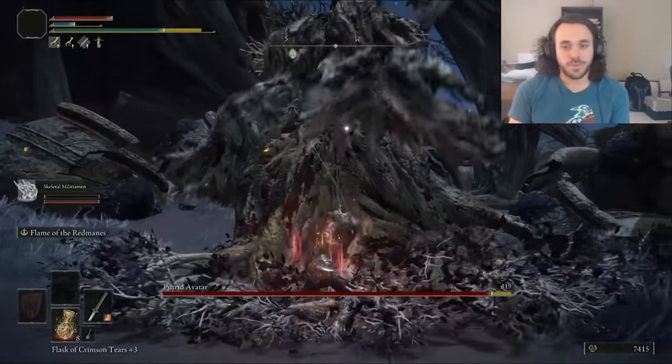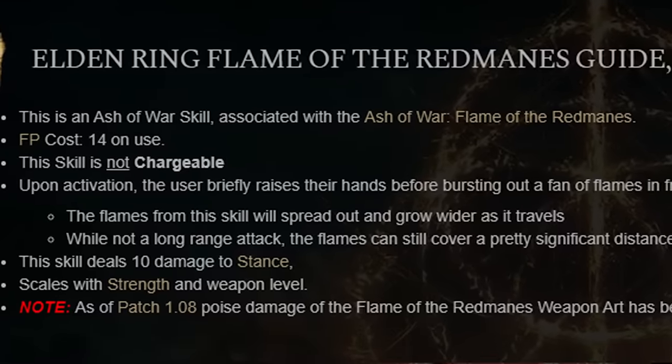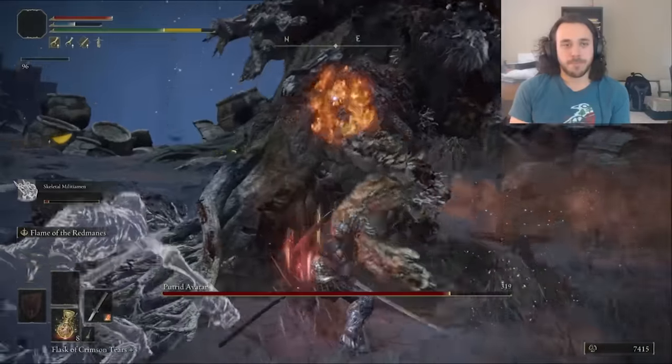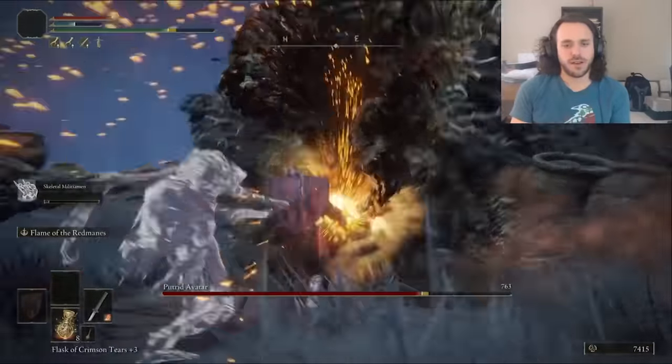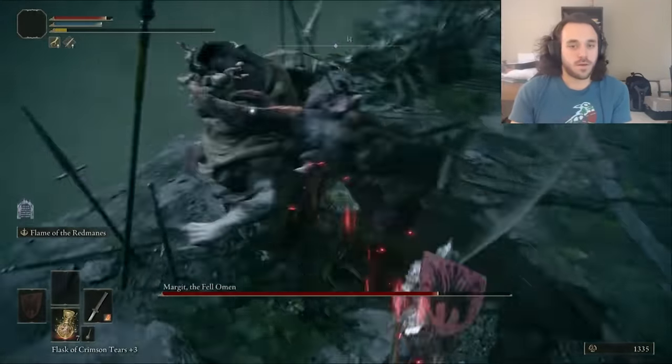Flame of the Redmanes should carry us through — but wait, what happened? It can still give a weapon fire damage, I guess. Let's use that to kill the Putrid Avatar in Caelid. We almost beefed it to Elden Stars Jr., but I still got it. If we kill Margit, we get another pocket so a Talisman can do something other than boost our runes. Let's take advantage of our big endurance and use guard counters.